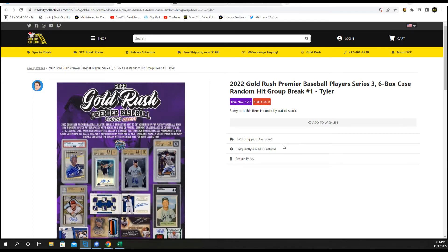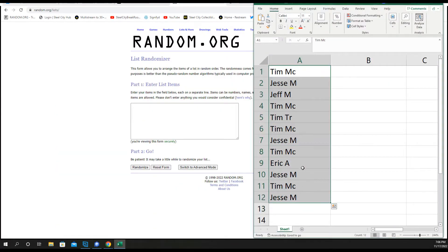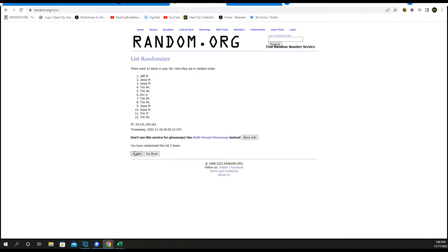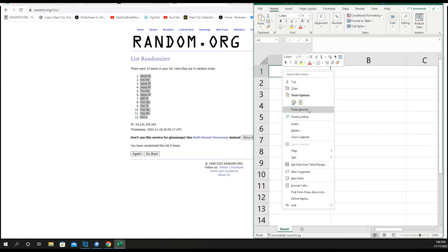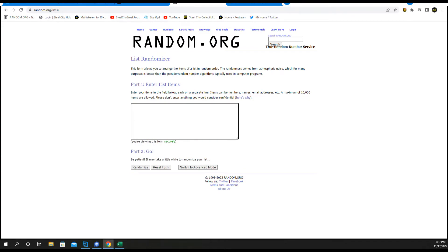2022 Gold Rush Premier Players Baseball Series 3, it's a six-box case, random hit number one. This will be a new spot in the group break. We have two Tims — Tim M and Tim T — random hit. I'll enter each card one by one, random five times, then match them up to the corresponding cards you will receive.